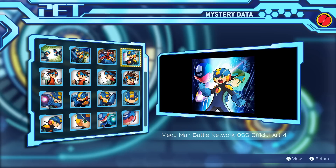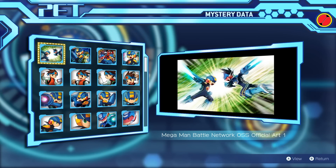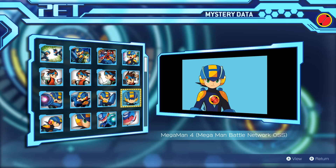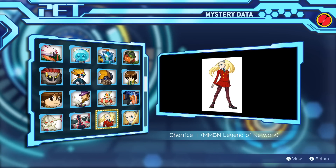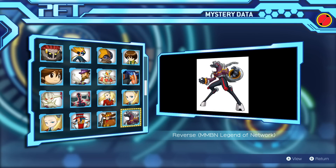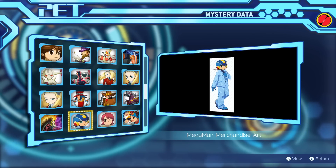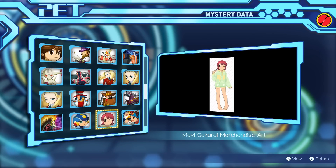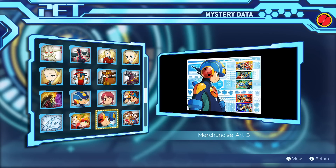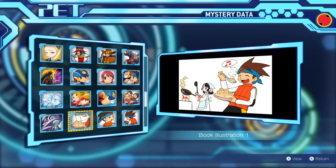It's kind of interesting seeing Geo by himself in a couple of the artworks — maybe that's a hint toward a Star Force Legacy Collection. Other spin-off artworks include Legend of Network and Phantom of Network, the two mobile games that have now been lost to time. However, although the artwork is there, these games are not playable in the Legacy Collection — not even Operate Shooting Star.